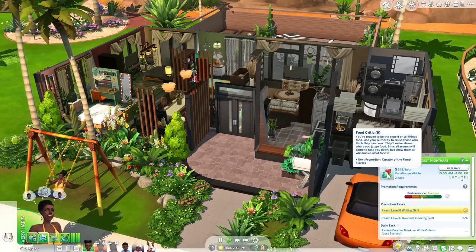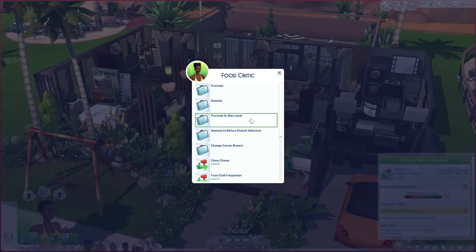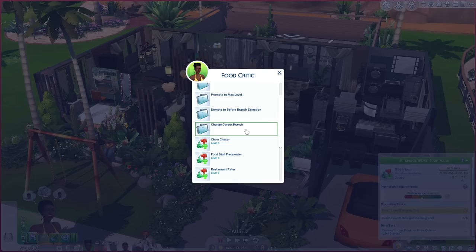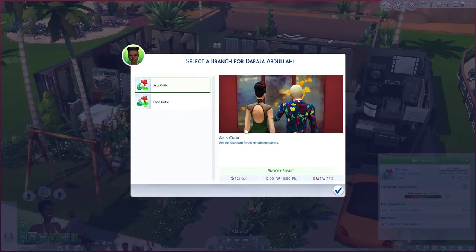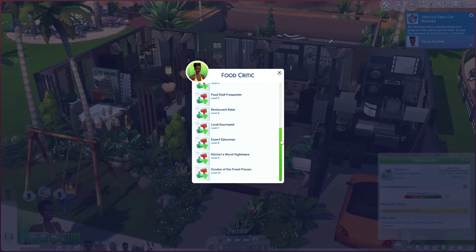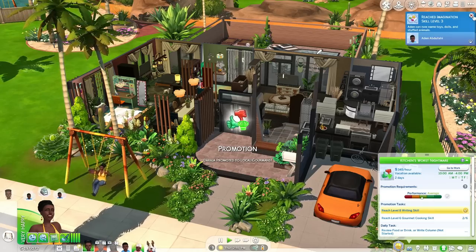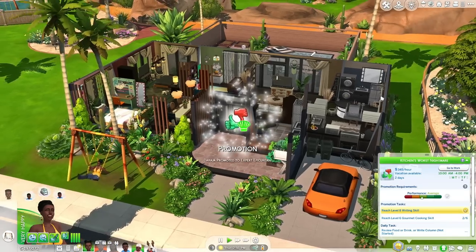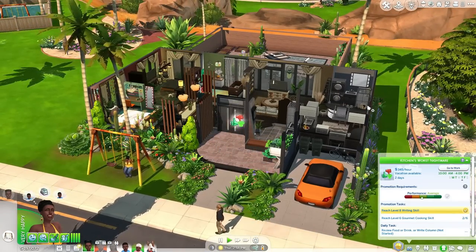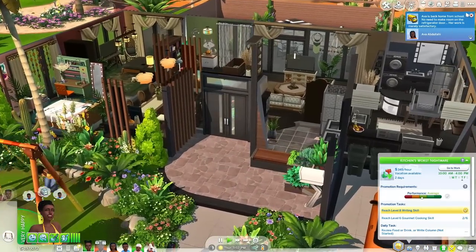Last but not least, by clicking on the career — if you right-click you can promote or demote your sim, promote them to the max level, or change the career branch. So if you decided you actually want to be a food critic instead of an arts critic, you can do that. You can cheat up the career level to nine, ten, eight, whichever you want. I love using this for storytelling — if I'm making a Sims family and want them to be established, I quickly go through all of this because it's so helpful for them to have some sort of background.